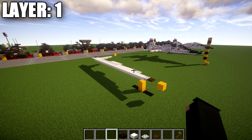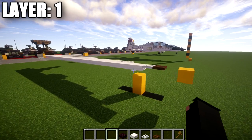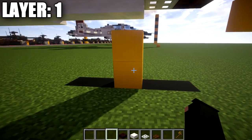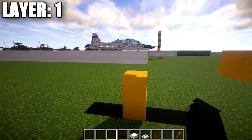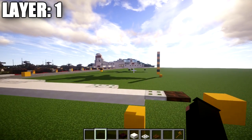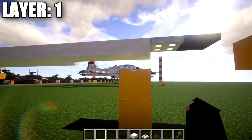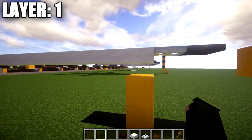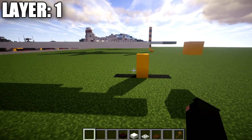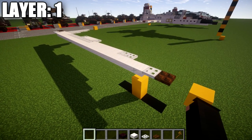One thing I also want to cover is that if you want to build the landed version, we will be modifying the in-flight version to make it. So we're going to start off making this in-flight and then adding the landing gear a little bit later. You're going to want to start layer one about exactly two and a half blocks off the ground. We have these top slabs which form the lowest point on the bottom of the fuselage, with two and a half blocks of space between the slab and the ground level so we can easily add landing gear later.